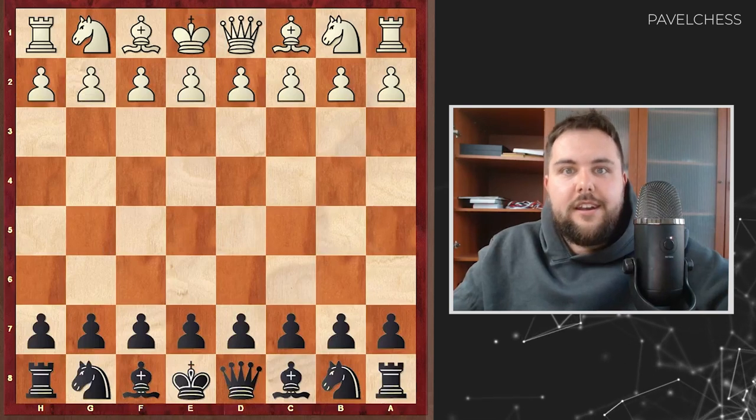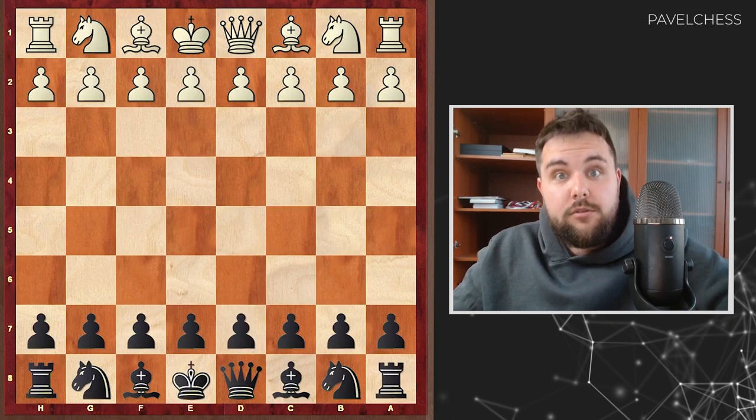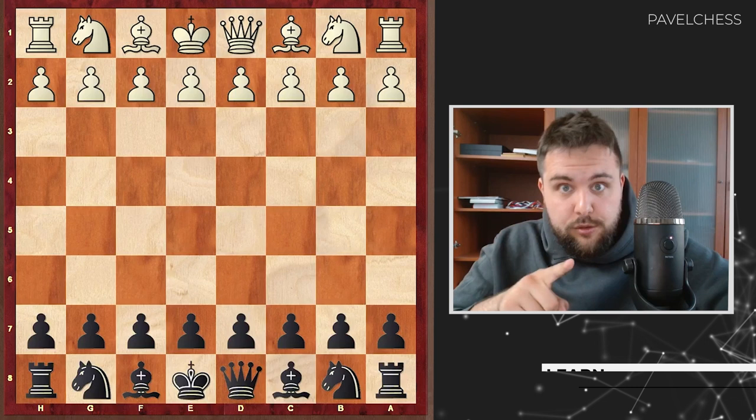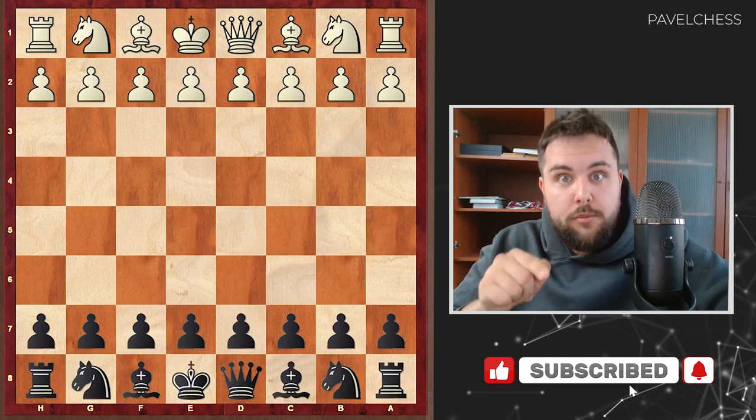Hi, today I want to share with you a beautiful game of Ding Liren, current world chess champion. He played this game with black and he was really strong. This game is magnificent, interesting, beautiful, and I can bet that if you stay till the end of this video, you will definitely improve your positional understanding with help of my comments. My name is Paolo Martinov, I welcome you to my YouTube channel and let's start.